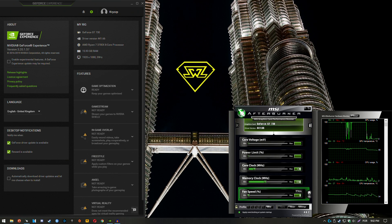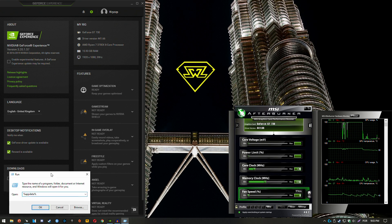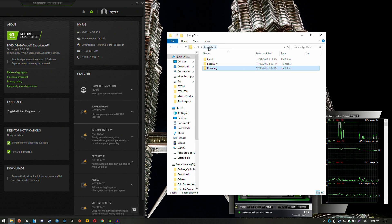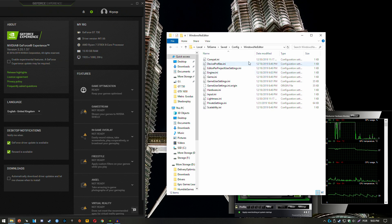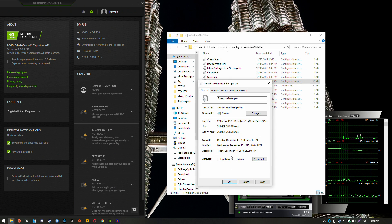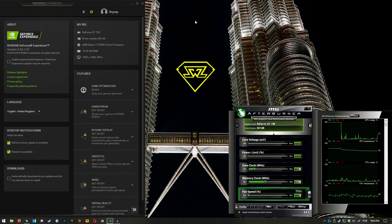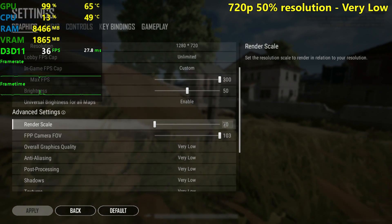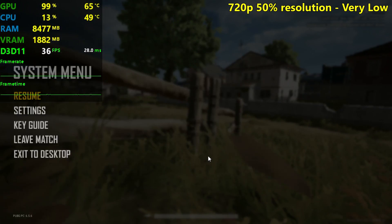Press the Windows key and type 'run'. In the Run dialog, type %appdata% and open that folder. Click on AppData, go to Local, search for TslGame, then Saved, Config, WindowsNoEditor, and open the GameUserSettings.ini with Notepad. You'll see the resolution scale setting — lower it to 50% and save the file, then right-click and select Read Only so the game can't change your settings back.